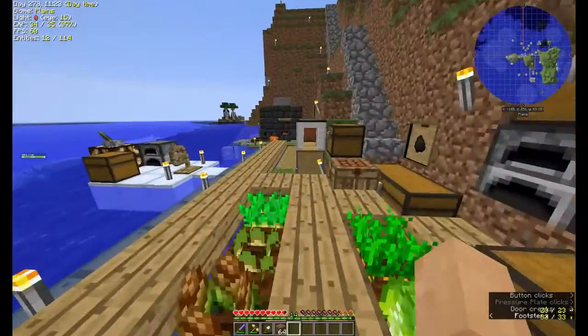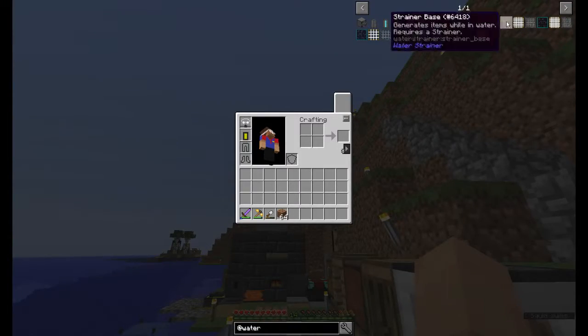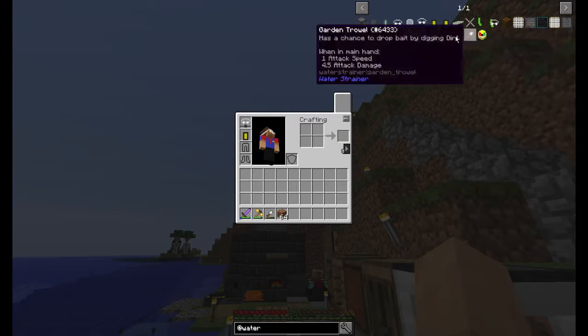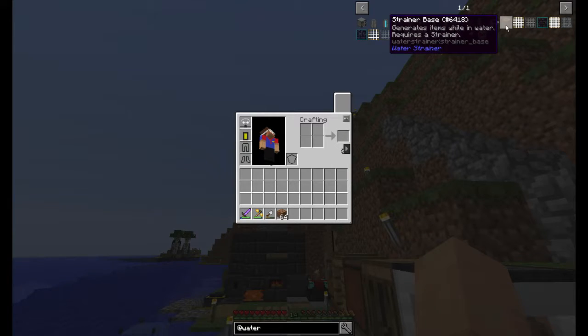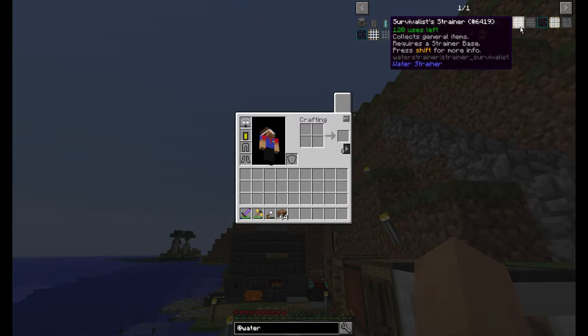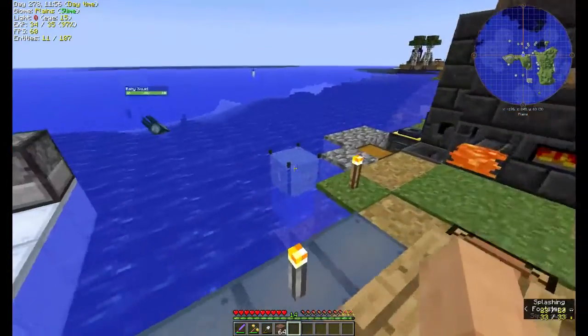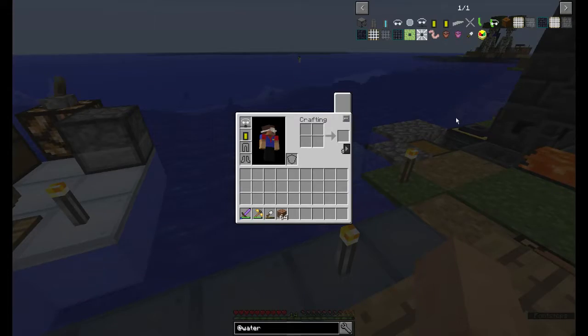Alright, so the mod that I am talking about is the Water Strainer mod. Here are the items from it, right in here in this section. So this mod, basically, you build this little box thing — that's a strainer — and you put a net on top of it, and the net catches items floating around in the water and puts them in the box for you. Very simple explanation, but it gets a little bit more complicated — nothing too crazy, just a little more complicated.